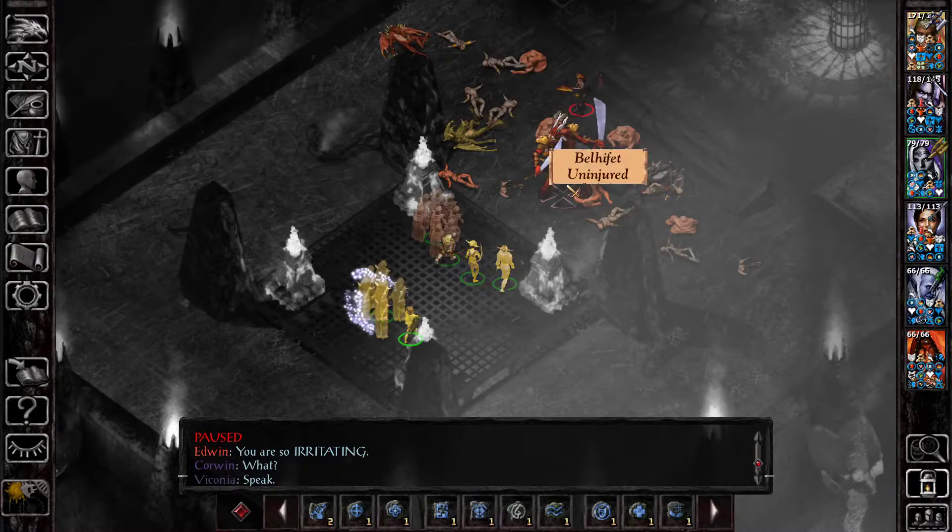Mr. Belhifet — and this is not obvious by any means — he is immune to a certain range of weapons and spells. For the spells, I'll be honest, I don't know what level of spells he's immune to, but stuff like Melf's Acid Arrow or magic missiles, they will not work on him. It's not magic resistance or anything like that, he's just immune to them. And in terms of weapons, if you try to hit him with any weapon that's below a +3 enchantment, he is also immune to that.